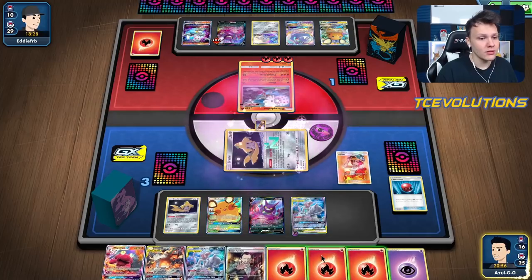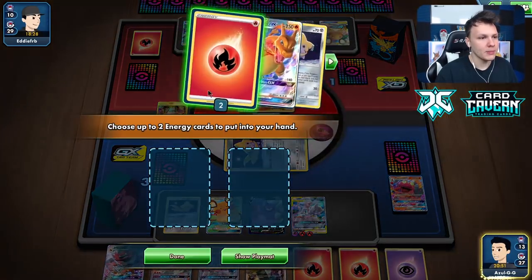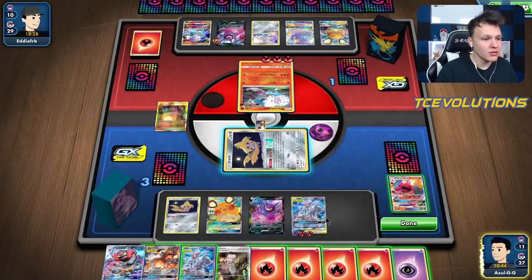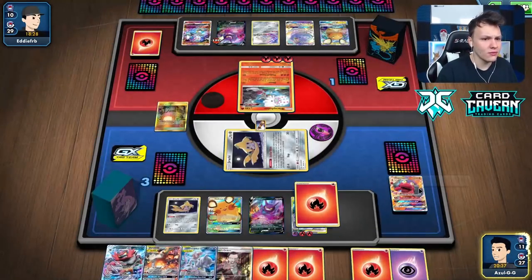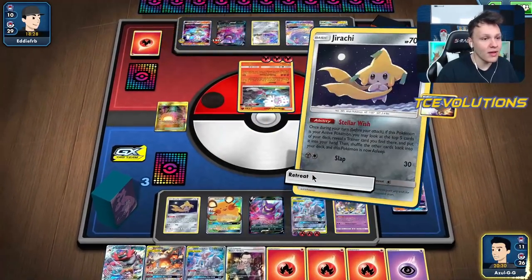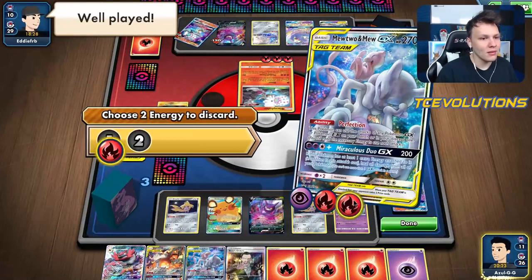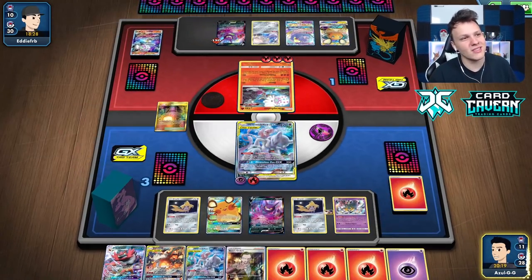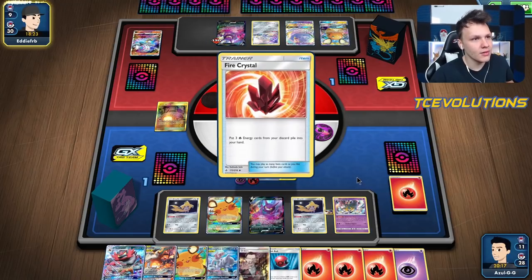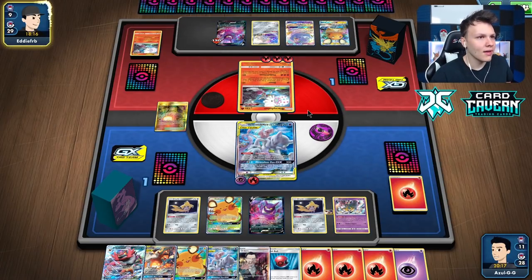Going to play Welder onto the Mewtwo. I think I'm just going to go the snipe-big-Blacephalon route — they're also down their Ordinary Rod. Going to Venom Shot snipe the big one. They can't recover it. If I had a Reset Stamp here this would actually be a pretty good play. We've got the win in hand next turn if they don't have triple fire crystal or double crystal — but they hit me with the Well Played, so I feel like our time is done.